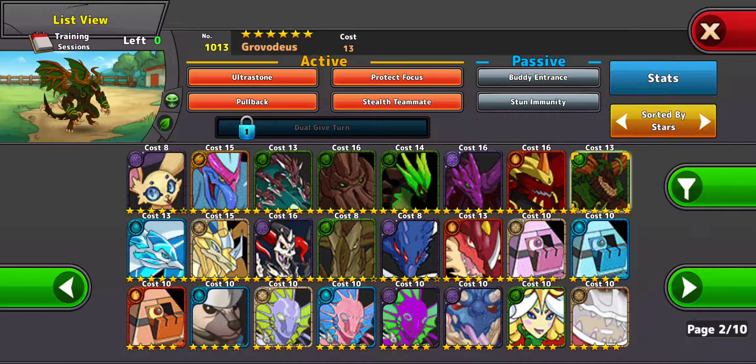Gravodius — he could summon a little Spragolu, which is similar to like a Dragon Ball Z character. If he summons the Spragolu with the Buddy Entrance, it'll do a duo attack and does a lot of damage. But Gravodius is just kind of a tank — he doesn't really have any other supporting moves. He could dual give turn, but he can only use it one time. I don't think he's that great.